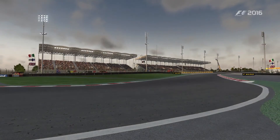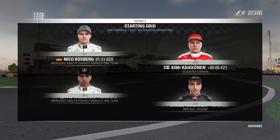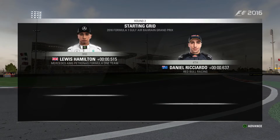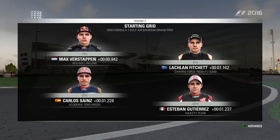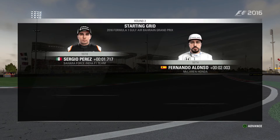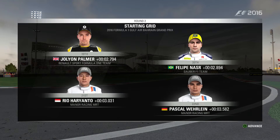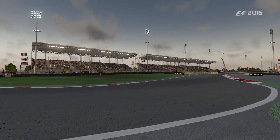The starting grid: Nico Rosberg on pole after a difficult qualifying, Kimi Raikkonen completes the front row. Then Hamilton, Ricciardo, Vettel, Massa, Verstappen, and a Force India in P8 — that's us — then Sainz, Gutierrez, Button, Grosjean, Kvyat, Bottas, Perez, Alonso, Ericsson, Magnussen, Parma, Nasser, Rio Haryanto, and Pascal Wehrlein completing the grid. It's almost lights out, so let's go down to the track.